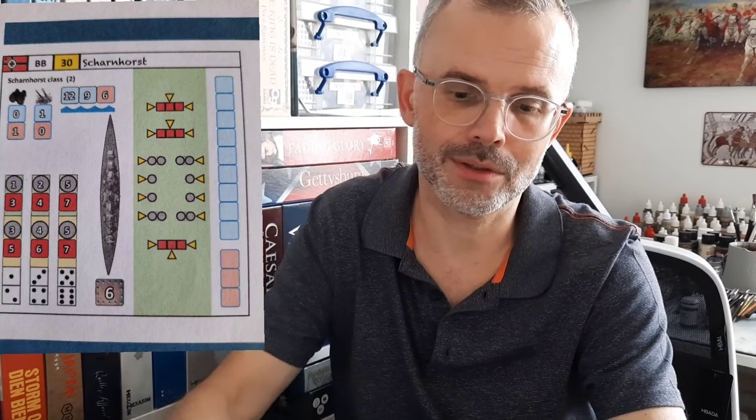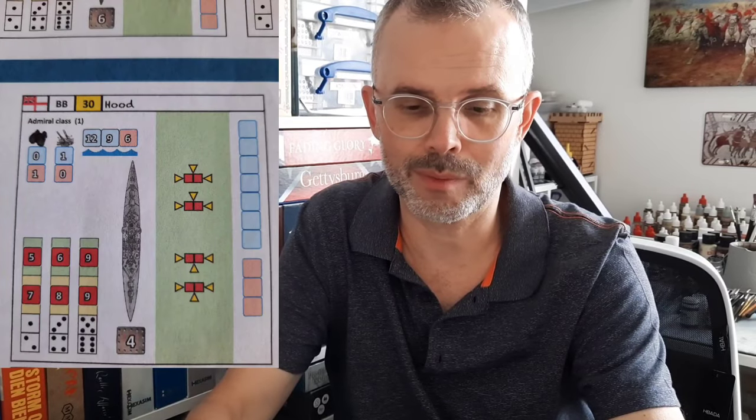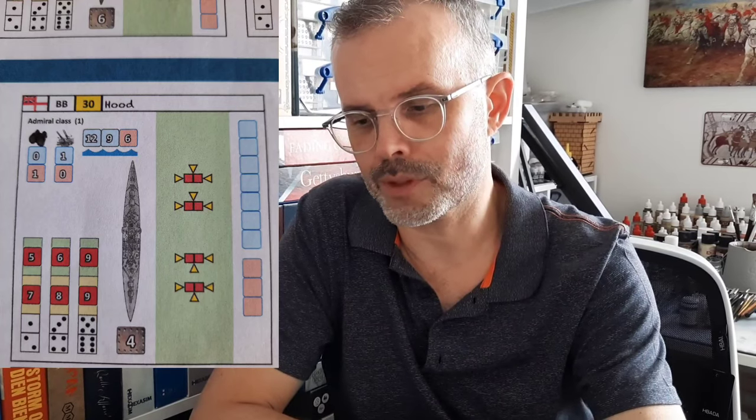Operation Freya is a good scenario because you've got quite a few ships while you're learning the game and the rules. The Germans have the Gneisenau, the Scharnhorst, and a light cruiser, and the British have Repulse, Hood, and three destroyers. We played with three players: one German player and two Royal Navy players. I had Hood and Repulse, the other player had the destroyers, and we had a really good game.